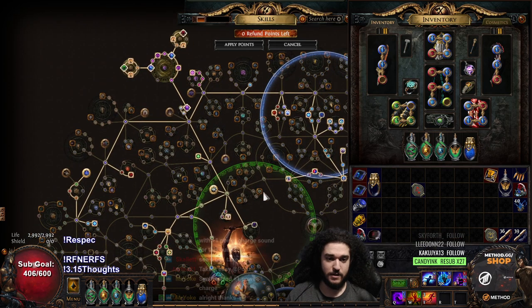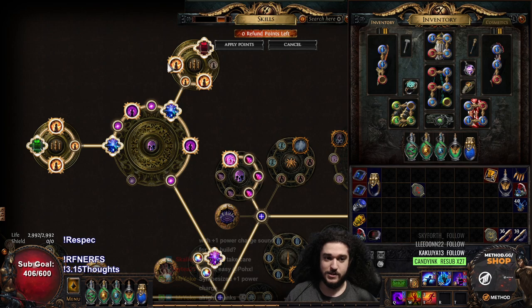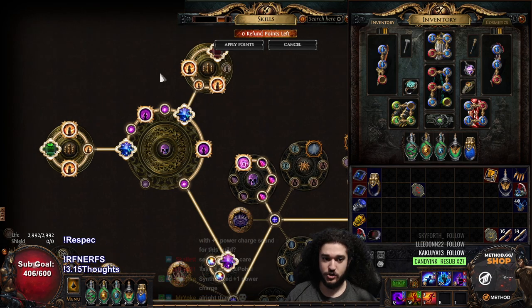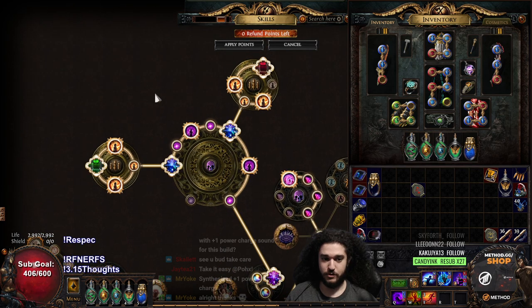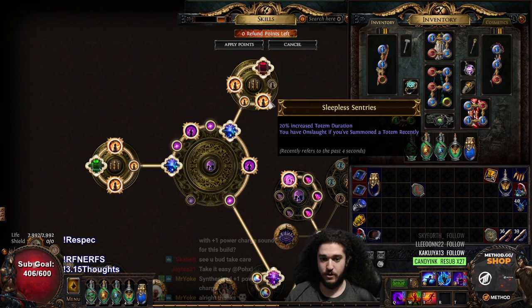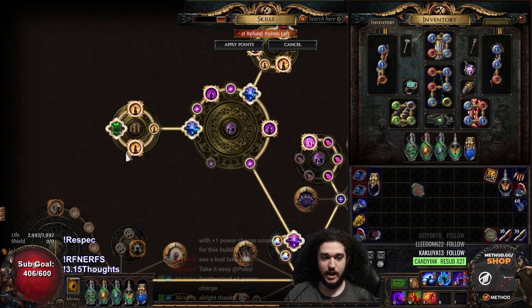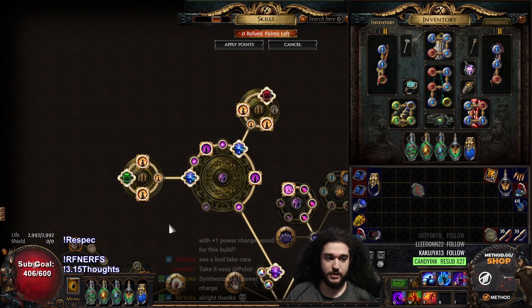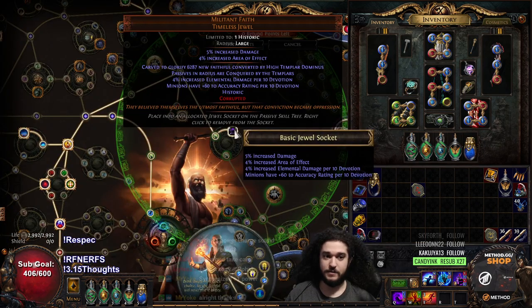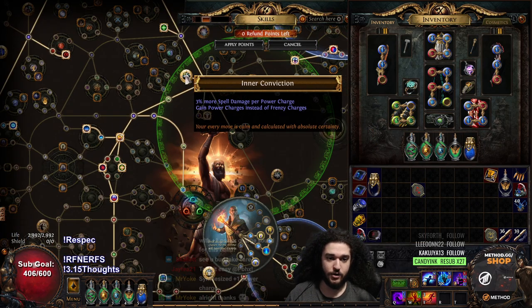The jewels are the exact same. I'm running a Sleepless Sentries with Ancestral Reach mainly because I would like to get an Ancestral Preservation, but that's like a 7x jewel, so just Sleepless Sentries for now. And then a Preservation with Echo — so I'm using two rare jewels with Life, Mana, All Res just to help me Res Cap. I have the same exact Militant Faith for Inner Conviction.